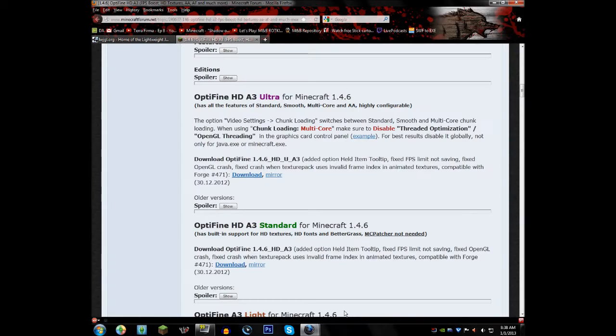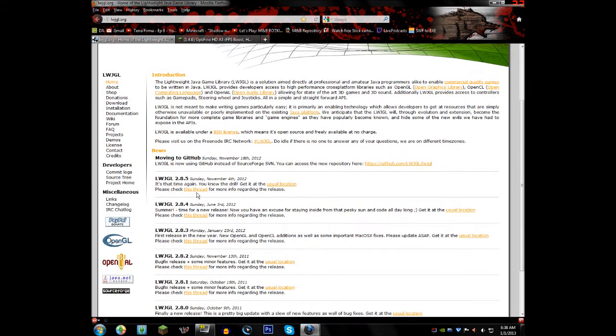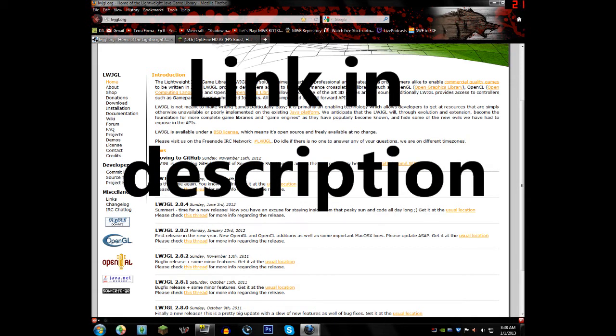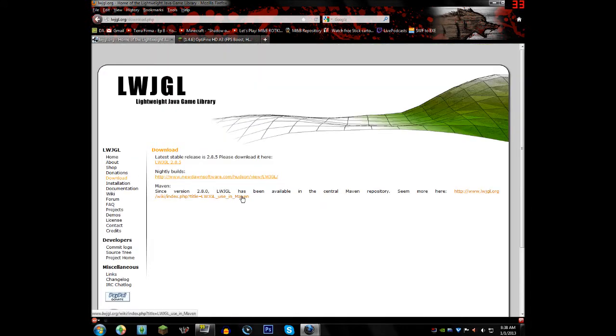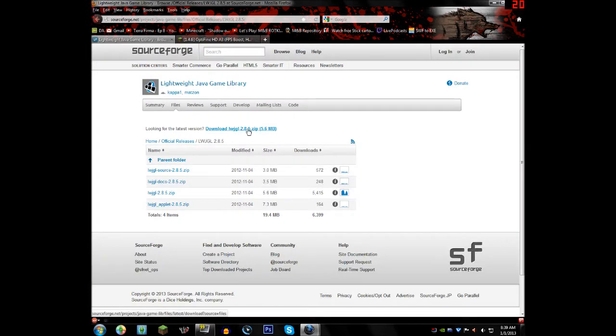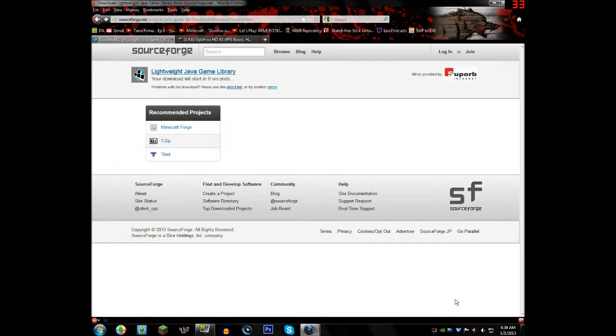So here are a few things that you can get. You can go to this website, scroll down, and download the latest version of LWJGL. Minecraft doesn't seem to update this stuff itself, because whenever you get the newest version it always seems to run faster — at least it does for me. So you just download it and click right there, because that will make it run faster.